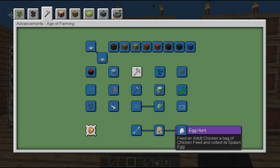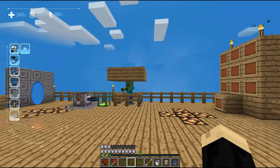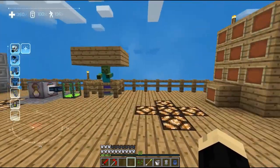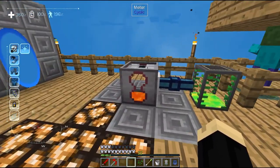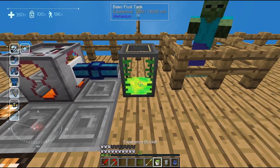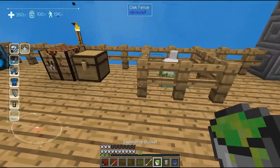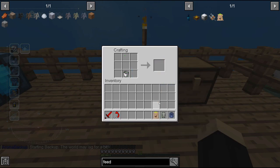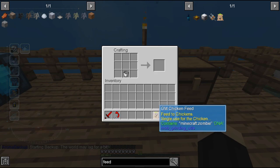We're going to use that feed on an adult chicken to collect a spawn egg. To do that, of course, we need some seeds, the MobSwab we just made, and a bucket of experience. I'm using a melter here to get some experience — I have some liquid experience already going into a fluid tank. Let's right click that and now I have my experience bucket. Going over to a crafting table: seeds, swab with DNA on it, and my experience bucket — and I now have GM chicken feed, and it has zombie DNA. It says right there in the description: contains Minecraft zombie DNA.